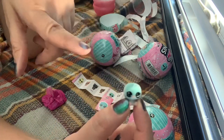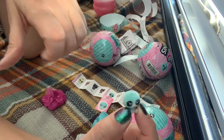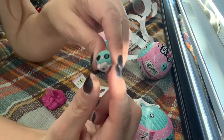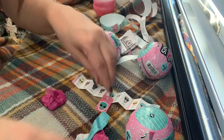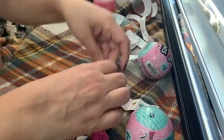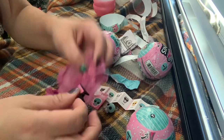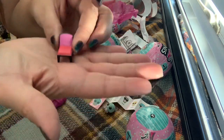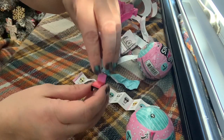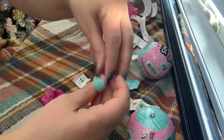I got these at Target — only like $3 on sale. It comes with furniture, I guess for the house. Okay, I'm going to have to build it. Look, it sits on the chair. All right, let's move on — there are four more, but that is the cutest thing ever. And one more surprise. So this is a part of the house. I'm guessing whatever number on the ball corresponds to the piece here, and you get a little piece of furniture.